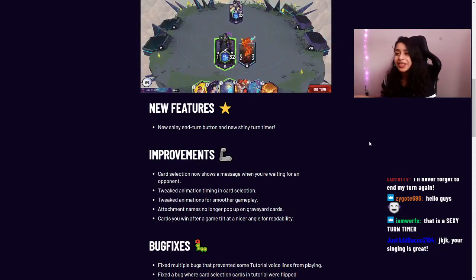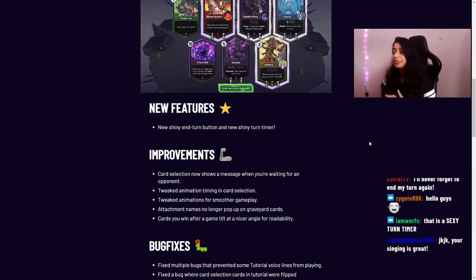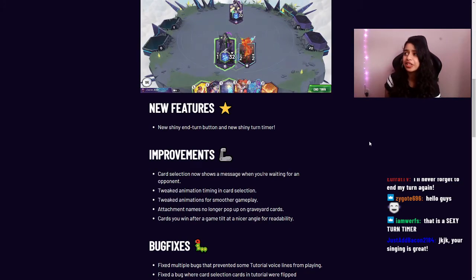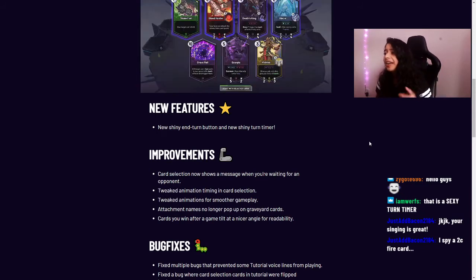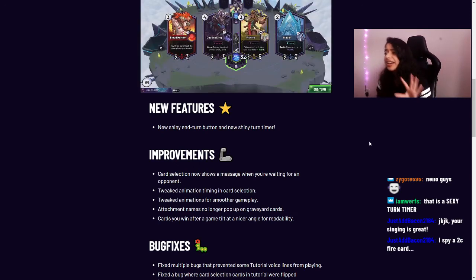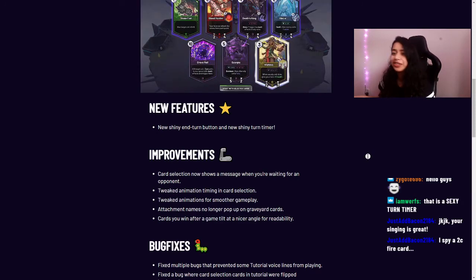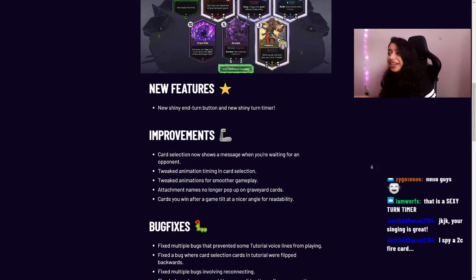Some improvements: card selection now shows a message when you're waiting for an opponent. We also tweaked animation timing in card selection for smoother gameplay, and animations in general are smoother. Attachment names no longer pop up on graveyard cards, and cards you win after a game tilt at a nicer angle for readability.